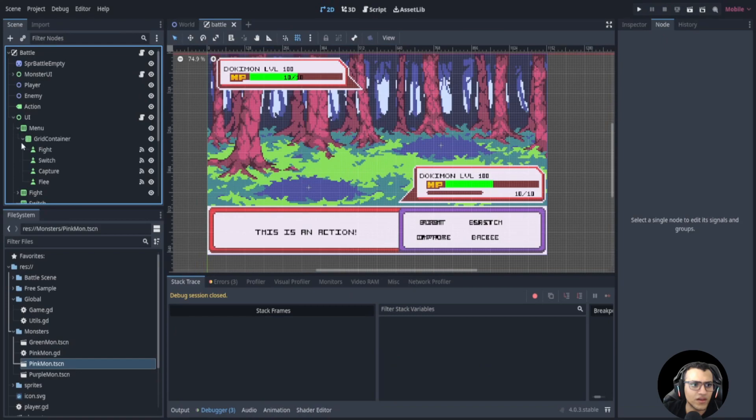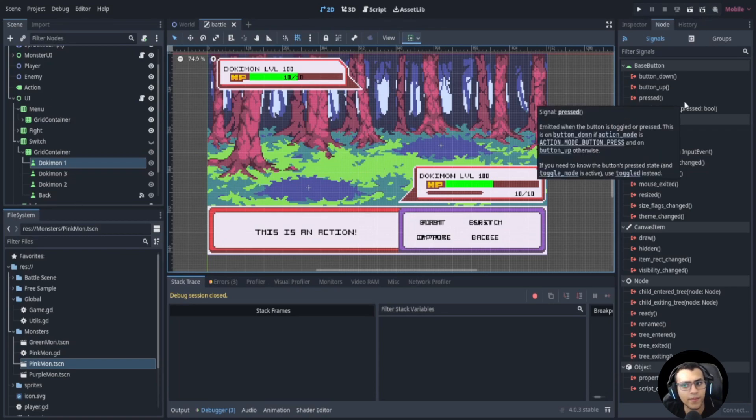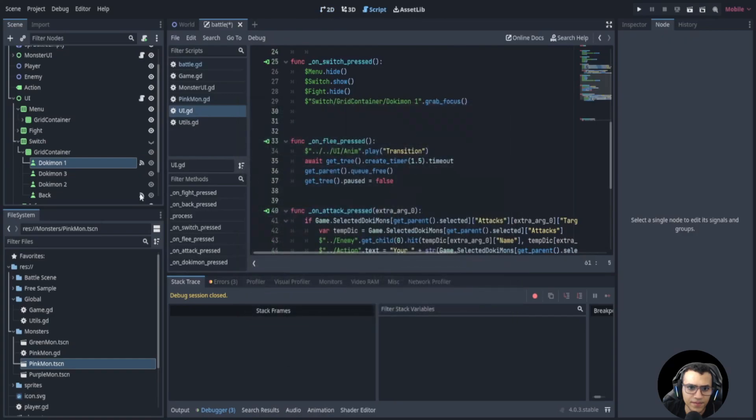For the switch, we want to connect the signal. I'll keep my references consistent in the UI. Here's a hint: I want you to try this on your own — connect it to the UI script with extra arguments. Pause the video and try it. The way we do it is select the UI, remove the existing one, add the argument, make sure advance is clicked, and connect it.